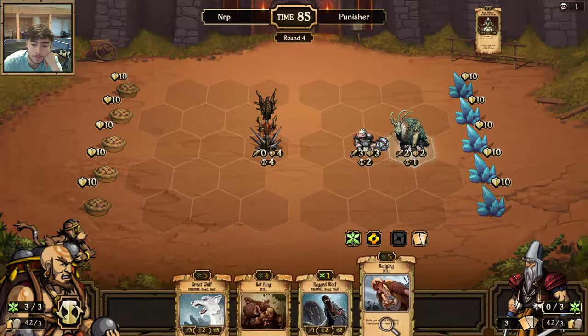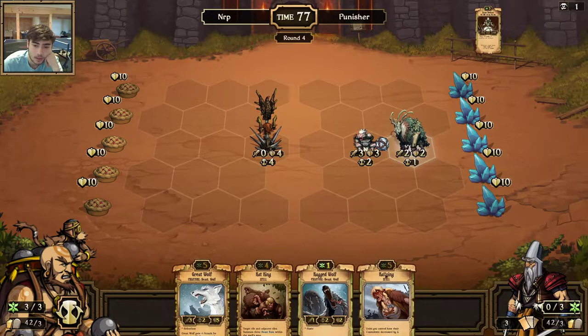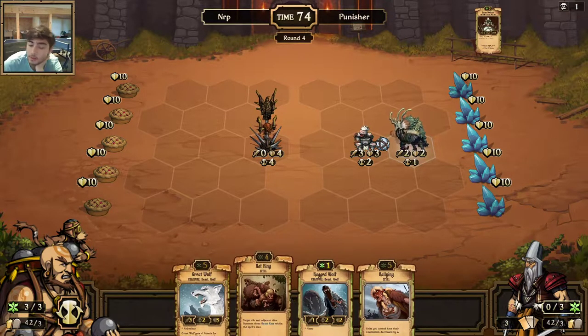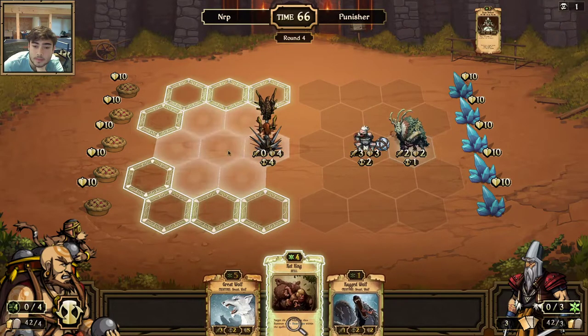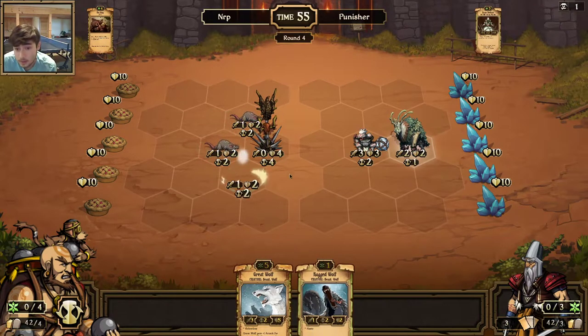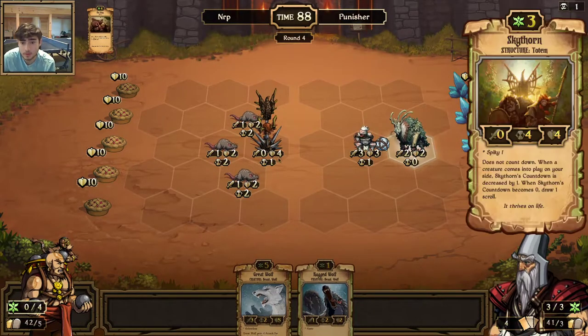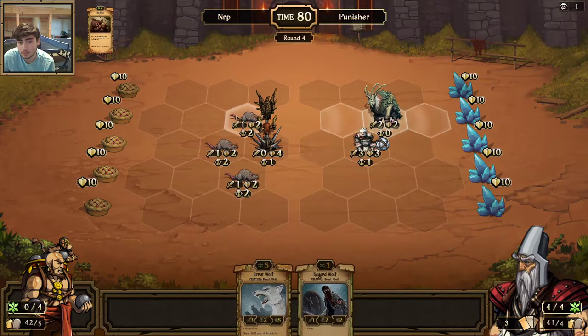Rallying is nice but I like my other cards more. I think Rallying combos well with the Skythorn though. Do I really get rid of anything else in my hand? I don't think I can — the rest of my hand is too good. I'll get rid of the Rallying. How do I position now? Do I make it so he can't get Growth? I think I do — no Growth for you.